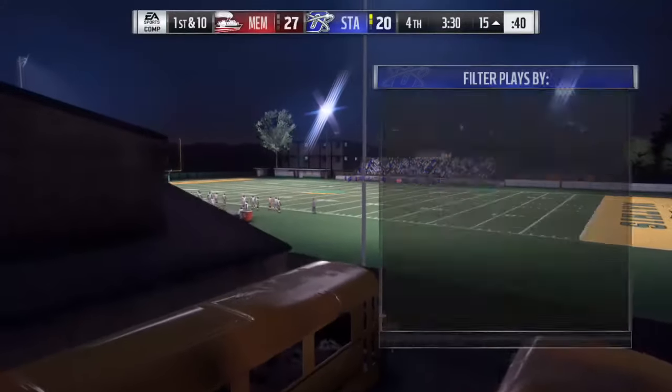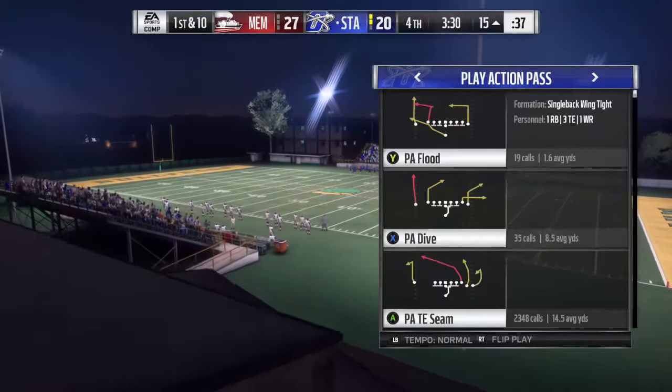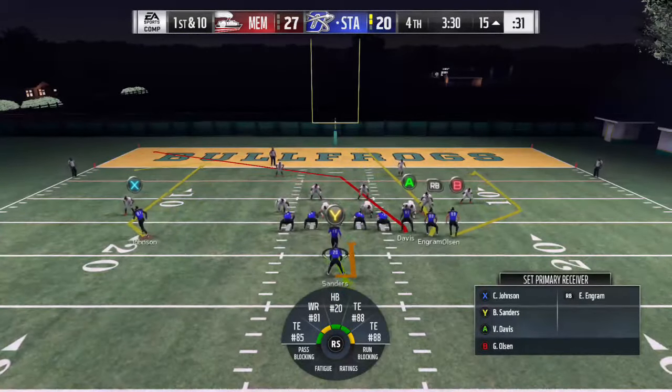Hopefully we're like on the 20 or inside the 20. Oh, on the 15 — I'll take it. Okay, so let's go to the play action pass. Browns playbook, we're going to go tight end seam. We're going to look for Vernon Davis, hopefully.